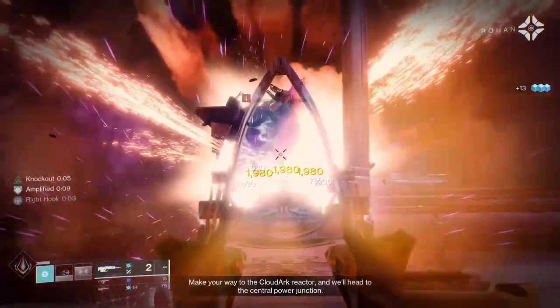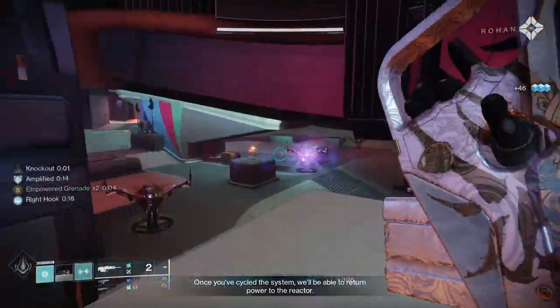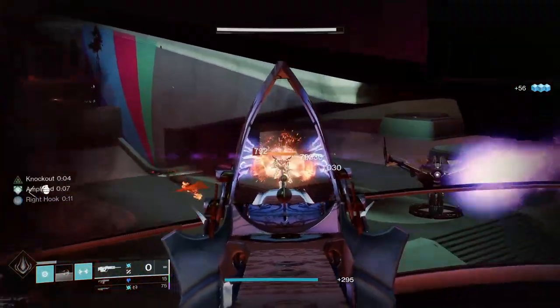Now that you know how Heart of Inmost Light works, I'll get into the subclass setup I use when running this build. I'll first put everything on screen as a prescriptive setup if that's what you prefer. Once I've done that, I'll detail what each element I've chosen does, explain why I've chosen it, and address any alternatives there may be.